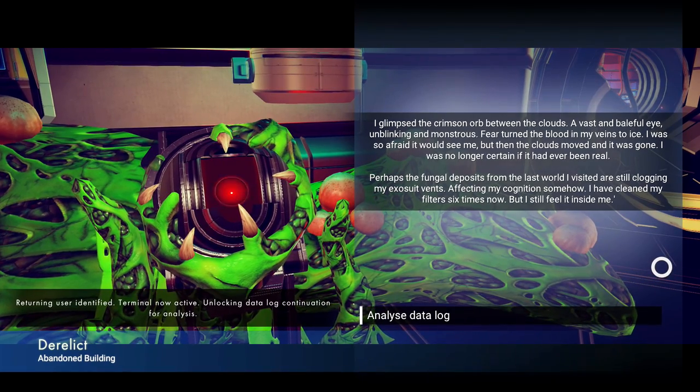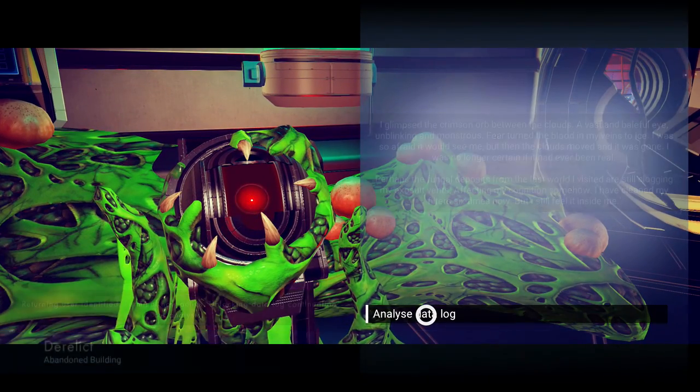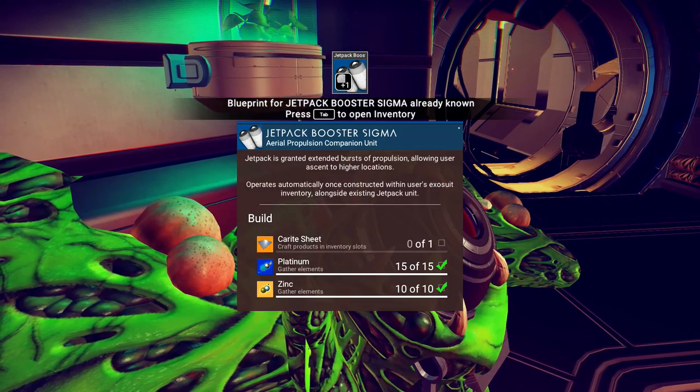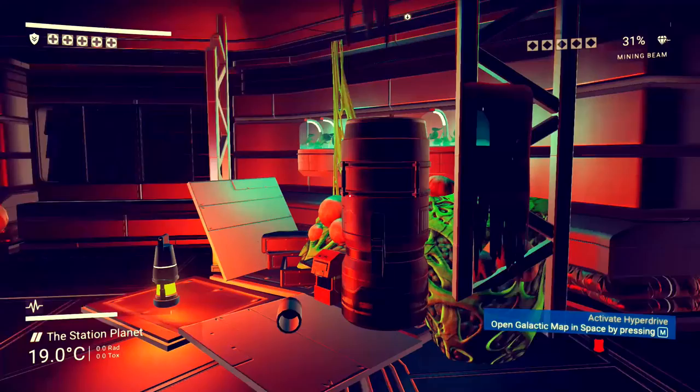Perhaps the fangled deposits from the last world I visited are still clogging my exosuit vents, affecting my congestion somehow. I've cleaned my filters six times now but I still feel it inside me. I discovered something coded deep inside the long dead traveler's data log — something that will aid me. Blue bread jetpack booster sigma — already known, I forgot I already knew that.